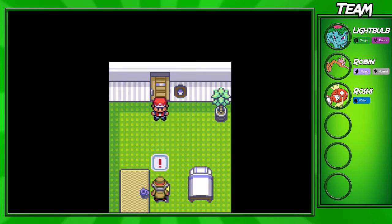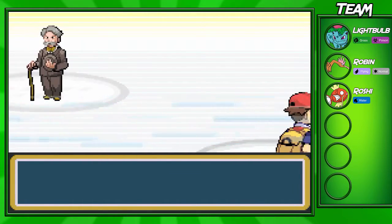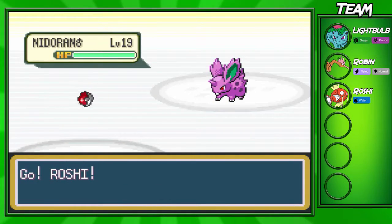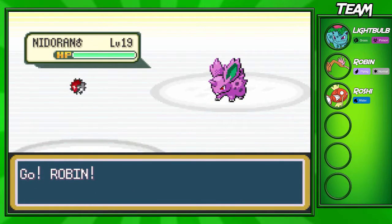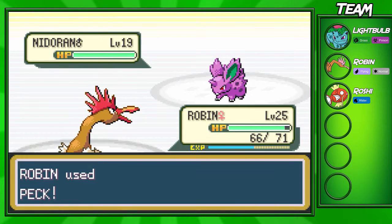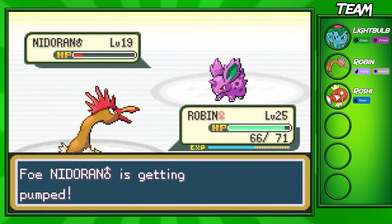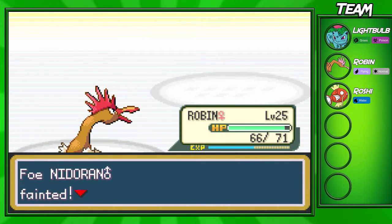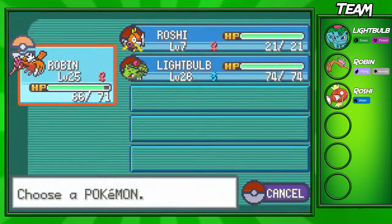We're gonna fight the next trainer here — another gentleman. He's gonna have a female and male Nidoran, both level 19. It shouldn't be too hard. I think this will be the last time I do this with Roshi — it's taking a little longer than normal to get through these trainers. I'm gonna send out Pharrow again, since Ivysaur won't be able to do much to these Nidorans — they're poison type, so grass moves won't take them out easily. I want to cut through these guys with Peck. Pharrow's close to leveling up.